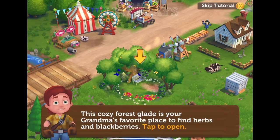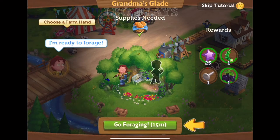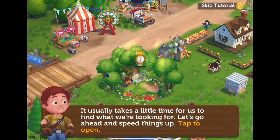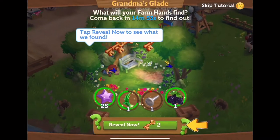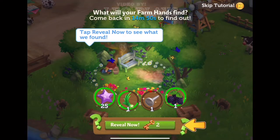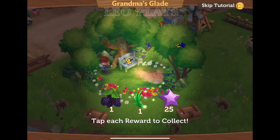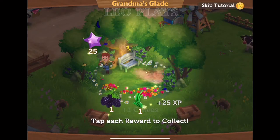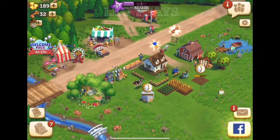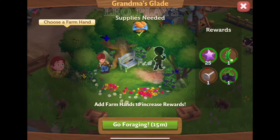Tap on the field and drag Chani over to forage the land. Usually you will have to wait 15 minutes to find out what Chani has found. Once Chani finishes foraging, he will find rewards and goods you can use to upgrade your barn storage and ingredients to make food in your factories. Foraging will take around 15 minutes or so.